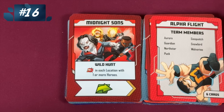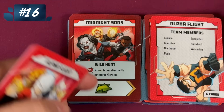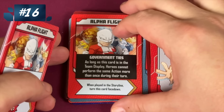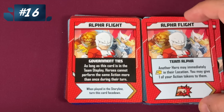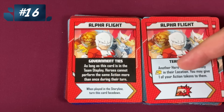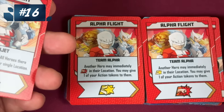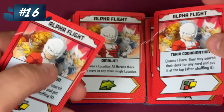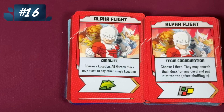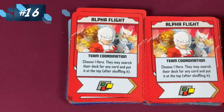Next we have Alpha Flight. I don't love the Alpha Flight characters that much — they're lower on my individual rankings. But hey, you put them together as a team and they're better. Can't do the same action more than once — we've already seen that. But another hero can immediately do a heroic action, and you can give one of your tokens to them. If you have tokens, that's worth it. But they have the evac card with the Omni-Jet: choose a hero, search your deck for any card, put it at the top, and it's a wild. And you have two of these, which makes this team pretty solid.